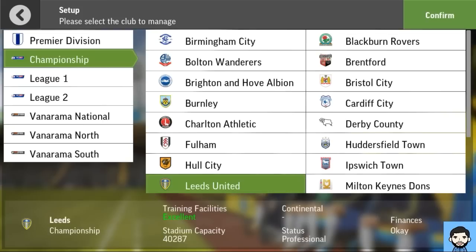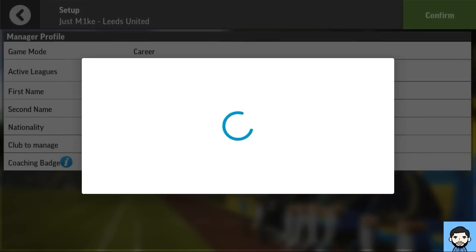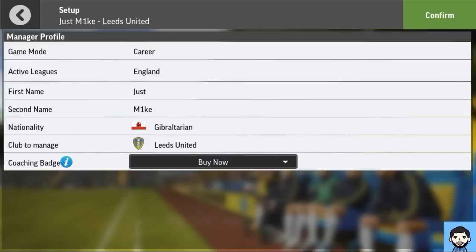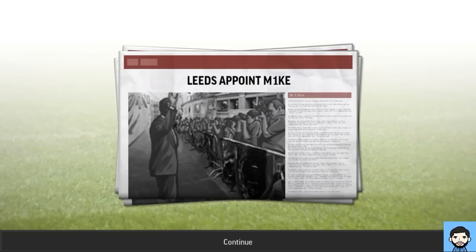I'm going to pick my mighty Leeds — that's the team I support. There is the coaching badge system as well. The coaching badges allow you to work with players on the training ground; the better the badge, the more effect you have on the player's development. You can increase it over time depending on how well you do, or you can actually unlock it from the start. I'll skip the loading screens and join you back when the game is ready.